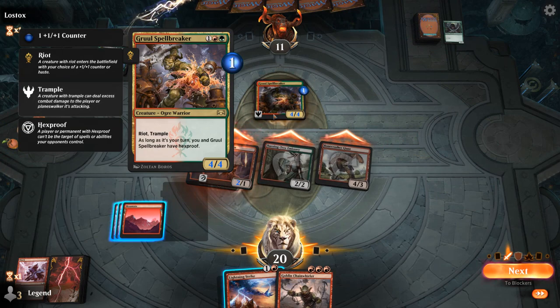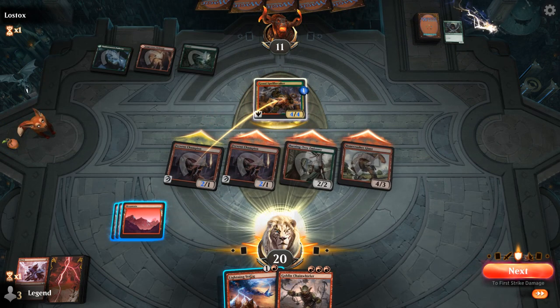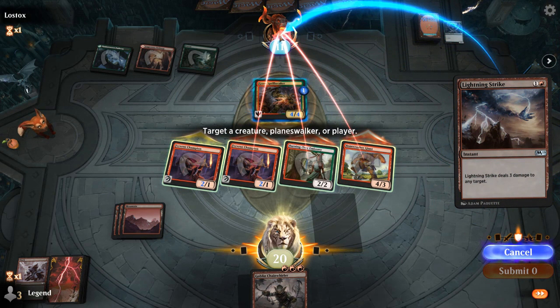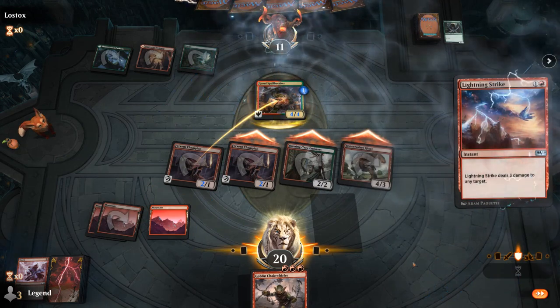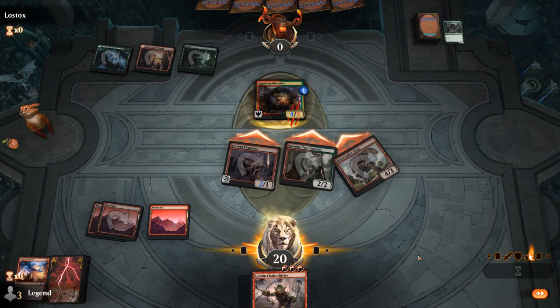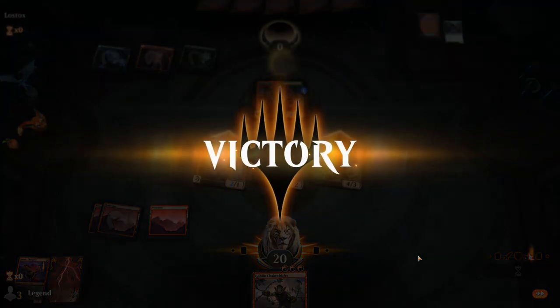Only a Hexproof in the opponent's turn. And thanks to First Strike, our opponent's just dead here — we can Lightning Strike their face. That also works. That was a fast one against Gruul. On to the next one.